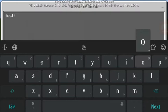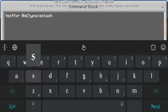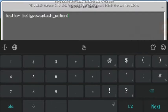First, type: testfor, then type plus splash_potion, then close brackets. Set it to always active.